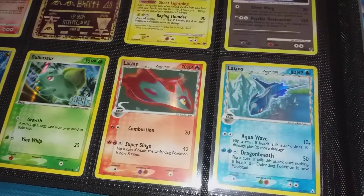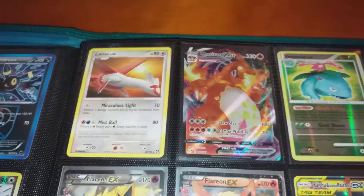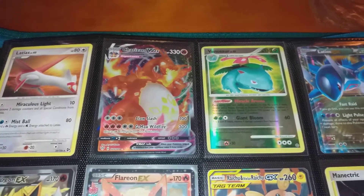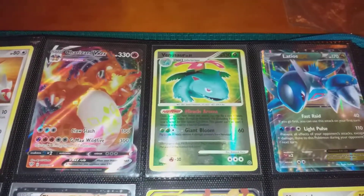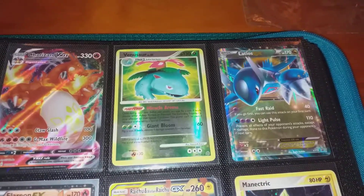The Delta Species Ledios and Ledian. Got the old V-Max Charizards — which I've somehow managed to pull three of by myself. And the Venusaur which I just bought this week, and the EX Latios.